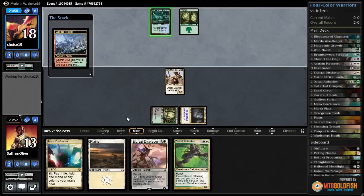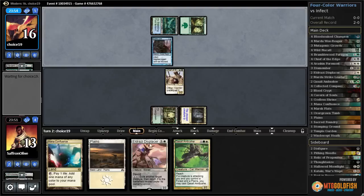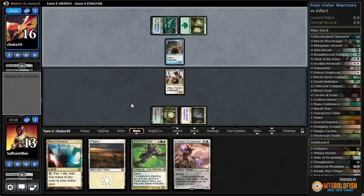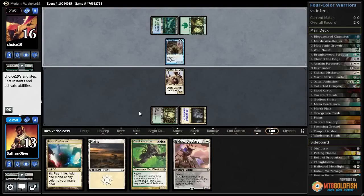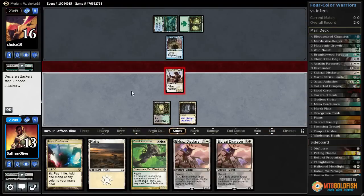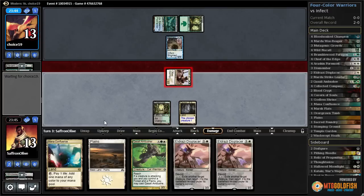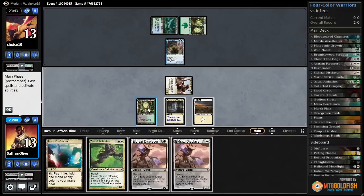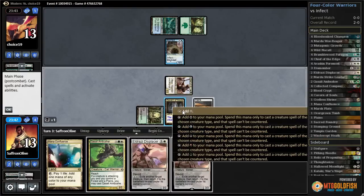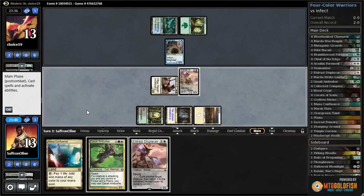Breeding Pool for our opponent, untapped, and a Blighted Agent — well, we can't really block that. We could just be dead next turn. Let's get in with Chief of the Edge. Opponent's down to 13. Play a Plains, play Eldrazi Displacer, pass the turn.